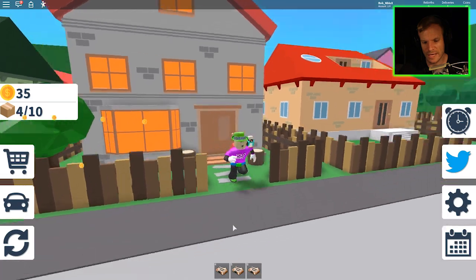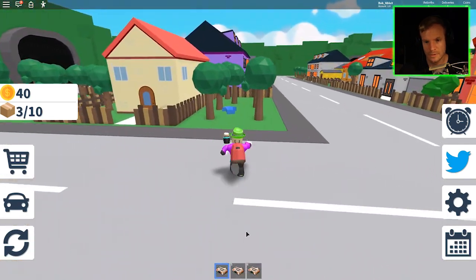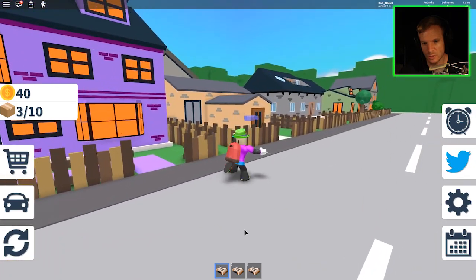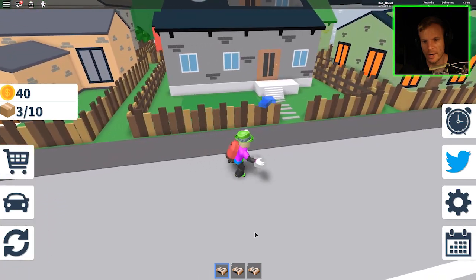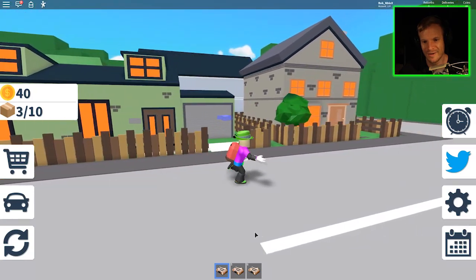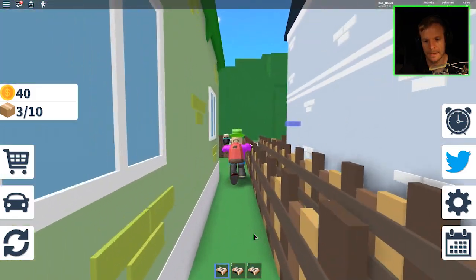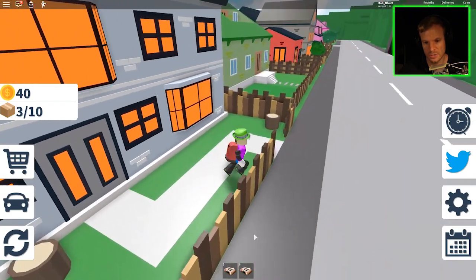Hello, newspaper delivery. Next one. This is to the spooky house — the Halloween house. Looks like a Halloween house, right? The Halloween house doesn't want it. Come on, arrow, where are you pointing me? Where am I going? That house on the backside. Here we go, man. This is it. I know it. I smelled it. I smelled it good.